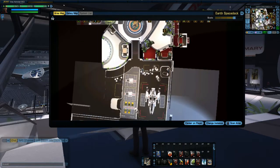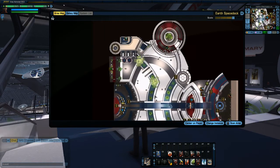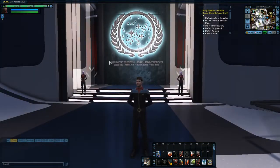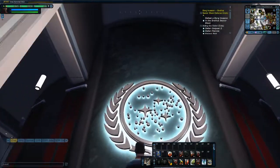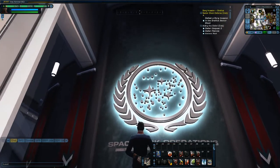Now it looks like an actual requisitions area — it's almost like a mall, a very pretty mall. They've got the shuttle bay over here, which is cool. There is also a level below and a level above. The level below is just like in the original space dock — essentially just another series of quarters, nothing down there — but there's definite potential for added content below as they see fit.